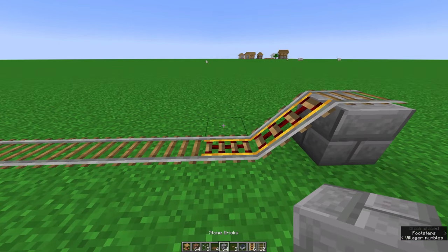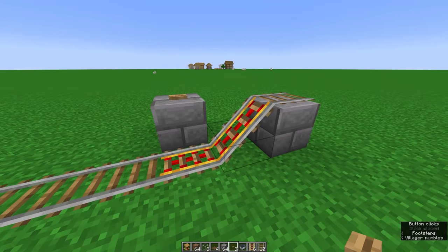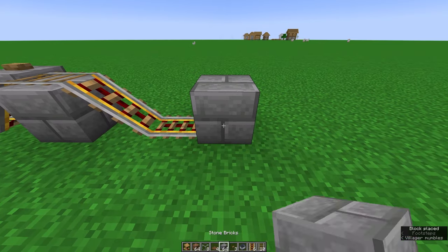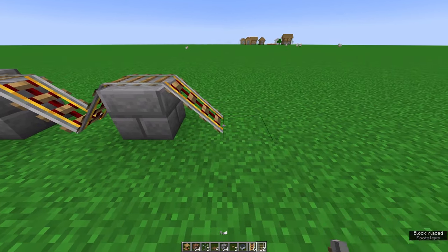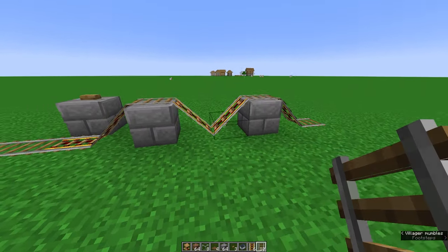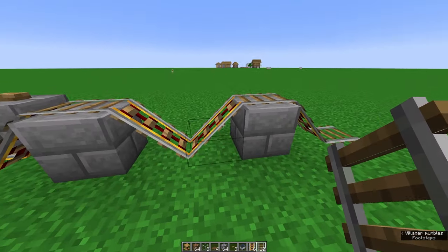Place a block with a button on top next to the end powered rail so it will power those rails. Then place two powered rails, another solid block with a regular rail on top, and another powered rail — so you get this sort of M shape with your rails, making sure it's a normal rail when you're on top of the block and powered rails in a V shape in the middle.